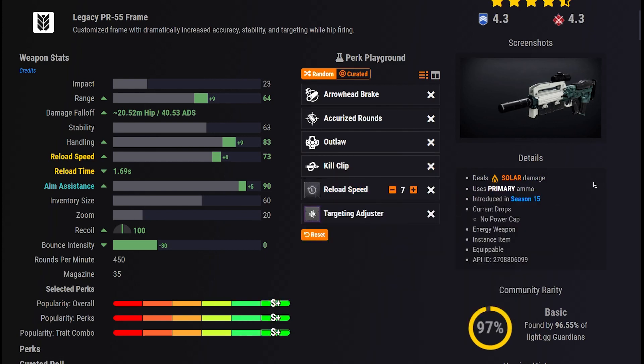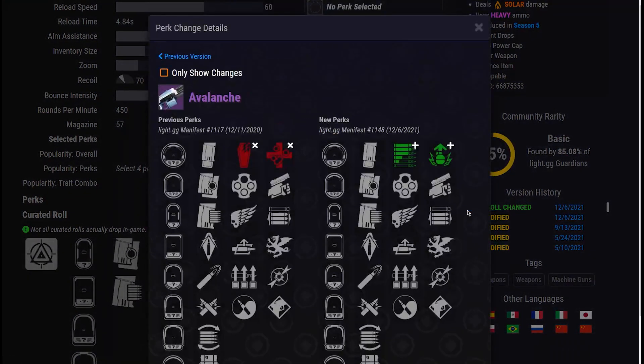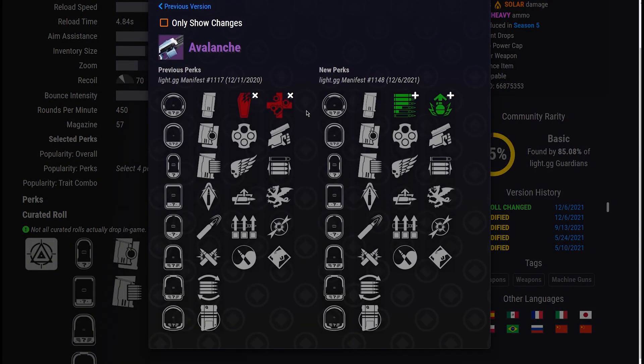Beyond the stat section changes, the sidebar has a new search navigator to help you quickly dig through a database search result without having to open 200 tabs, as well as a new perk change tracking feature to better understand what has changed about a roll when its perk pool is updated.